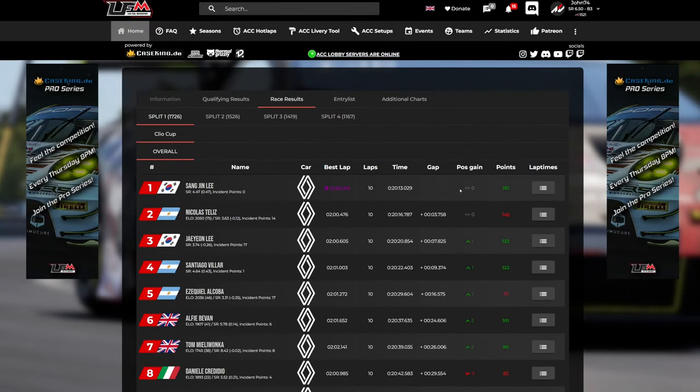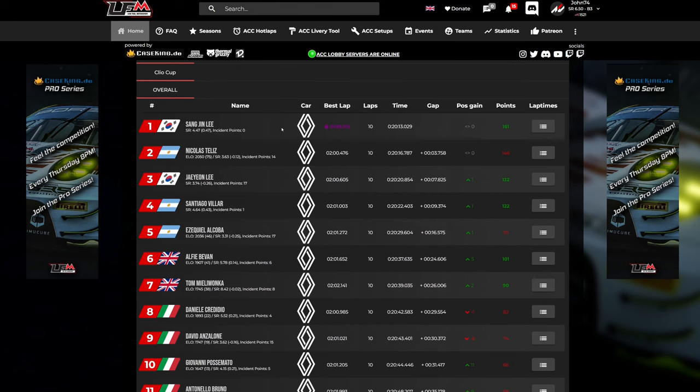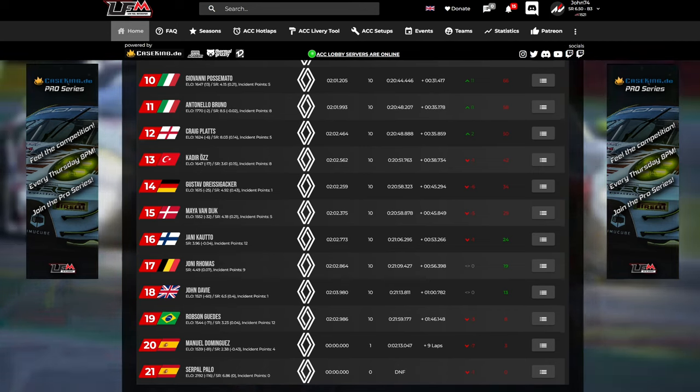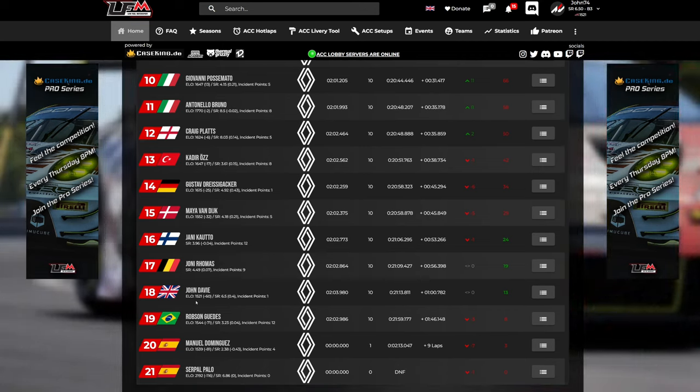The results are in for the Clio race. We were in split one out of four, so quite a few races. To find where we were, you have to go all the way down - 18th out of 21. Qualified 18th, finished 18th. I've definitely got a lot to learn about that track and the Clios with a fixed setup - I am well off the pace. But only one incident point, so my safety rating goes up to 6.5. And I've now finished all my 10 rookie races, so I have an ELO rating of 1521. But I lost 60 in that race.